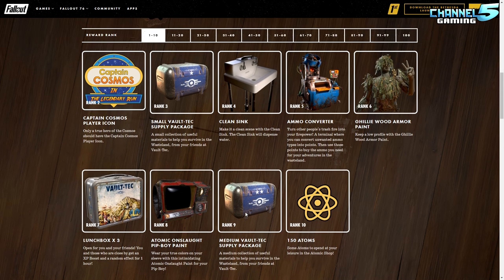You also get three lunch boxes, which is a 75 XP bonus for one hour. If you're playing with four people everyone gets 100 XP for three hours, which isn't bad but not great — I'd much rather have ten of these. You get an Onslaught Pip-Boy paint, which is just red, but remember some of these cost a few hundred atoms in the shop. There's another supply crate and 150 atoms, though that's less than I estimated.